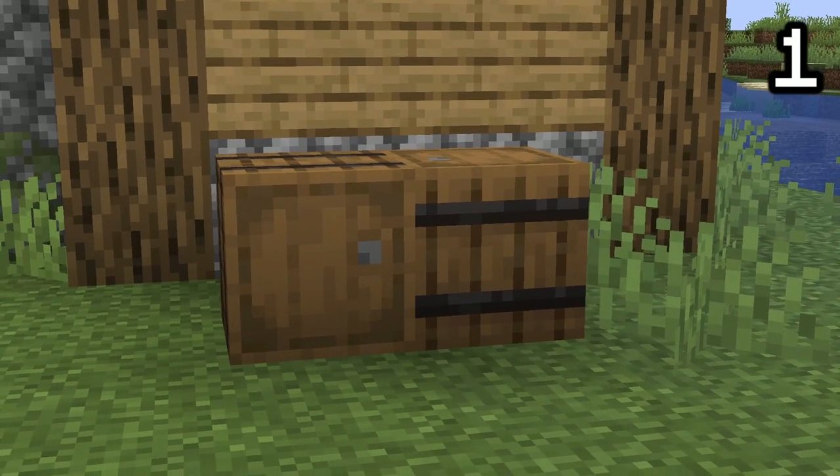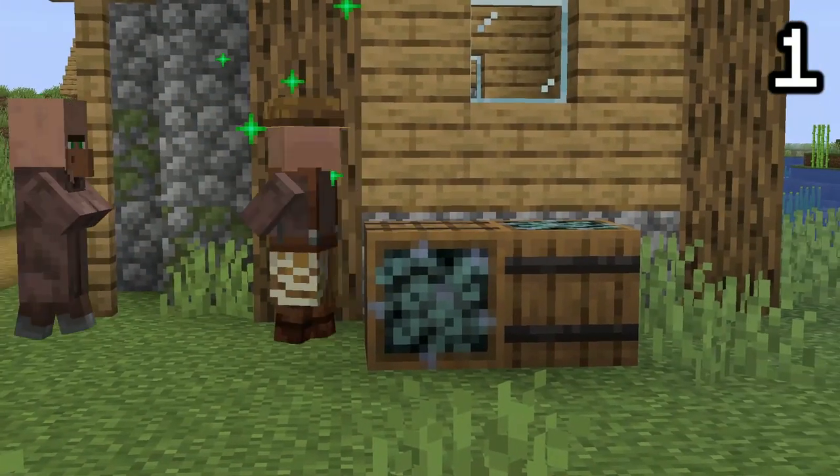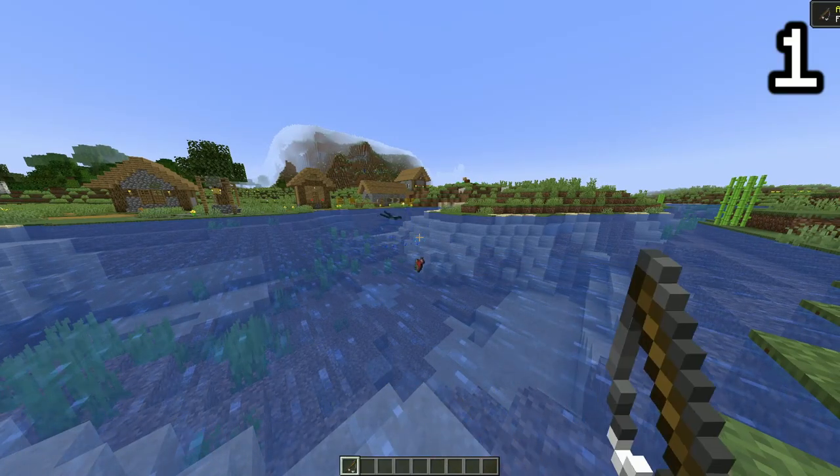There originally was going to be a barrel variant that contained fish. This most likely would have been the block to create fishermen in villages. It uses the old fish texture rather than the cod texture now used in Minecraft — a little throwback to the old fishing mechanics.